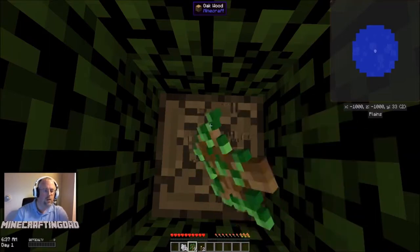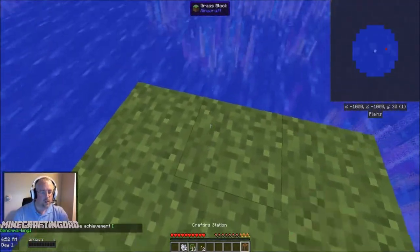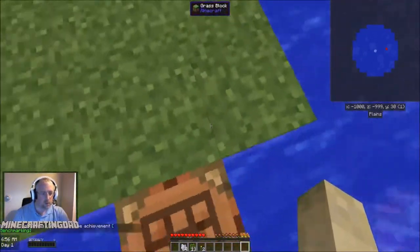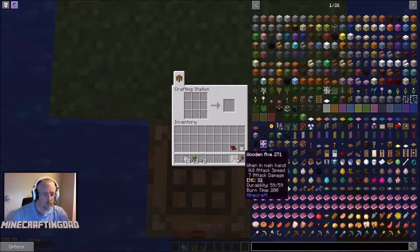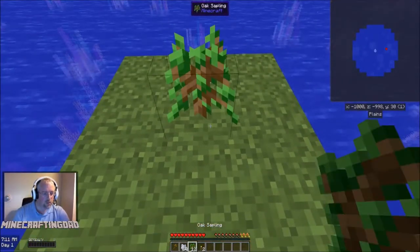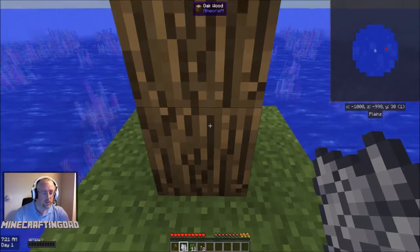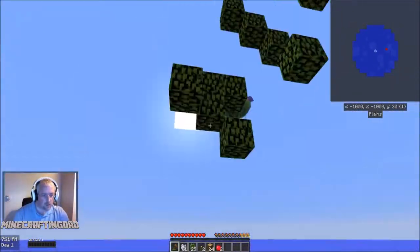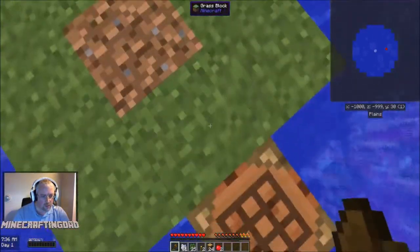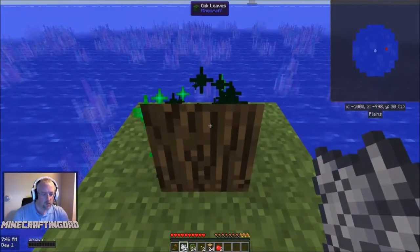First thing we want to do, just like traditional skyblock, is break down that first block. Take four planks, turn it into a crafting table and crafting station. Hang that off the side of our three-by-three piece of grass. Then the first thing I like to do is get myself two wooden axes. Then we're going to throw down a couple of trees and look to get about a stack and a half of wood.